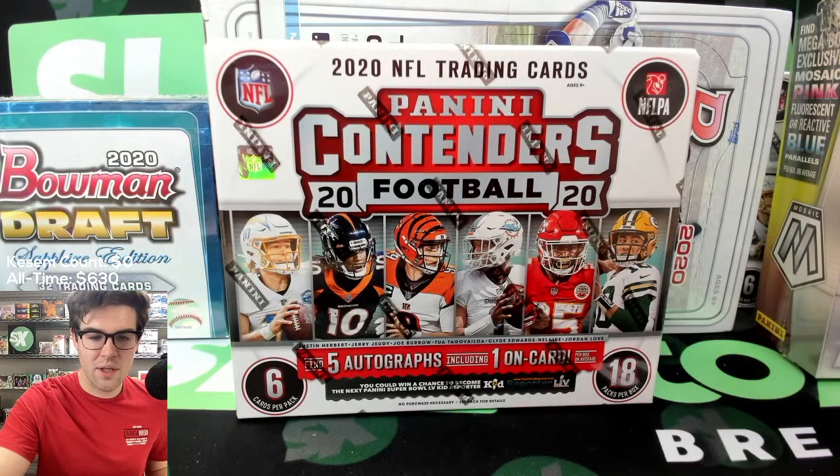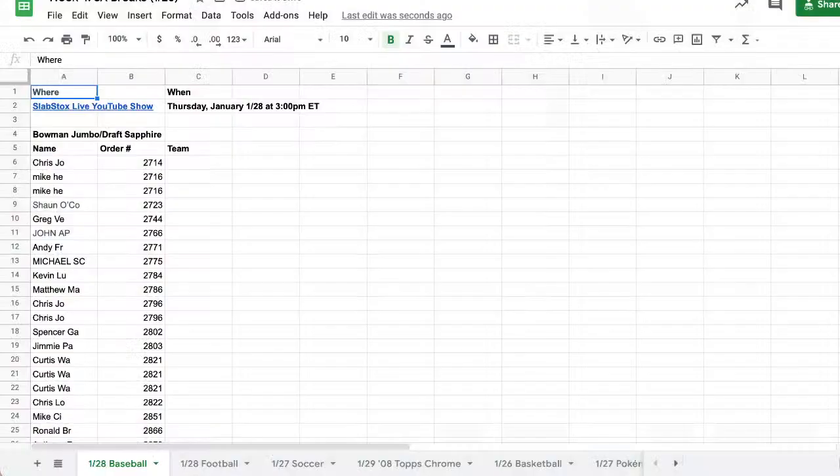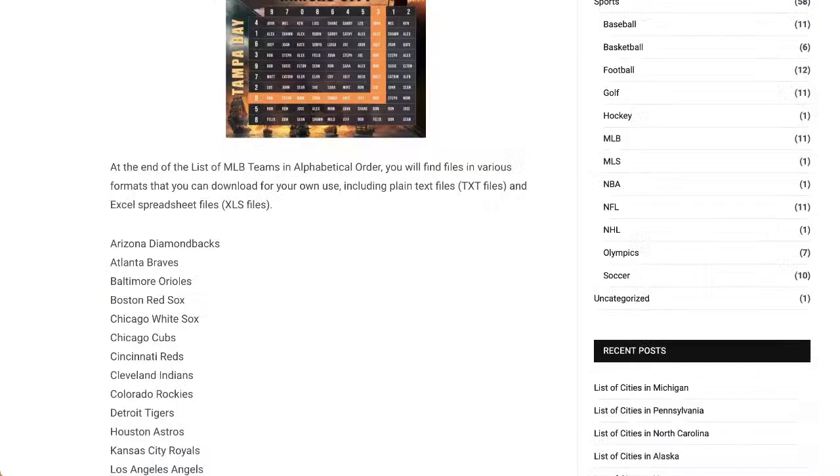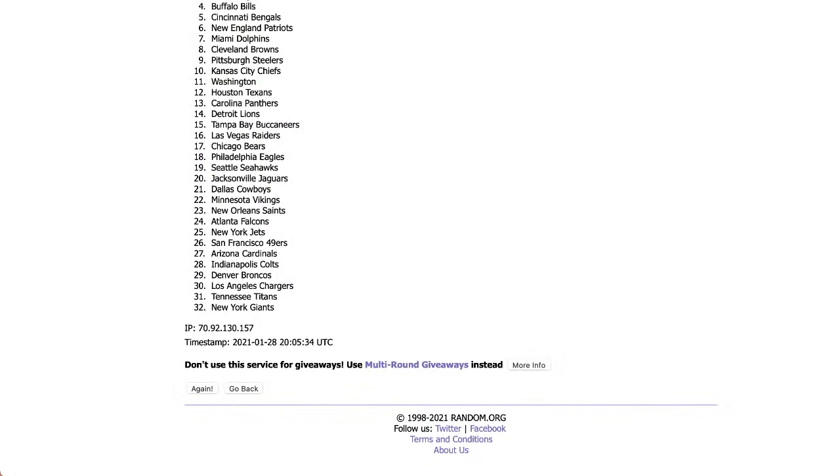Let's check out the team names to start. I'm going to pull the baseball up front and then the football and get randomizing. I'm going to randomize the football first because I have it in here already — we're going to go three times on the football for the football break. You guys can see the Las Vegas Raiders there, I switched the name and put it in the correct spot. 32 teams on this one. Thank you everyone for joining, good luck.